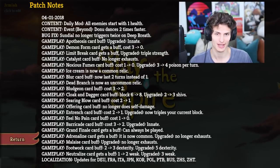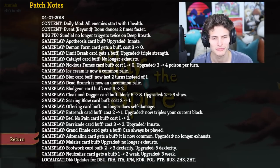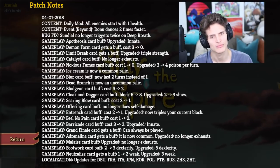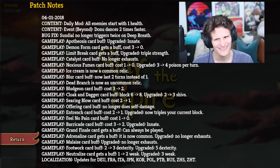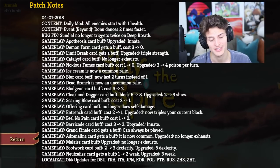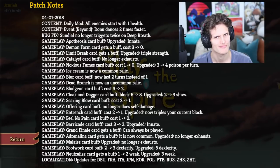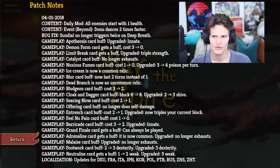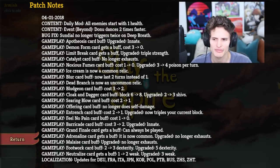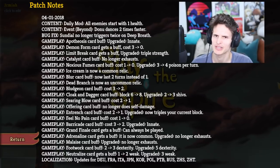Take a look at some of these things with me, okay guys? So we're gonna just read it together. Content: daily mod — all enemies start with one health. I was already talking about how the daily climb was getting much easier. What's the merit in making all of them have one health? Let's go on. Content: events beyond — Donu dances two times faster. Interesting, okay, we'll ignore that one. Bug fix: Sundial no longer triggers twice on Deep Breath. Okay, that's a nice little bug fix.